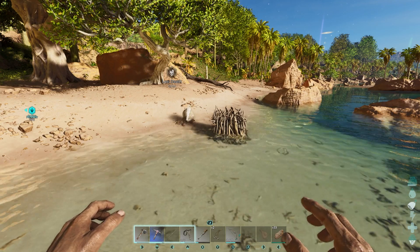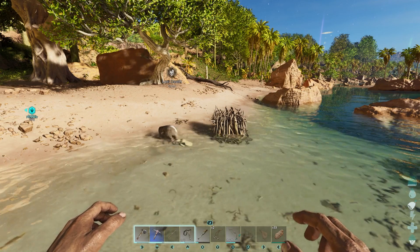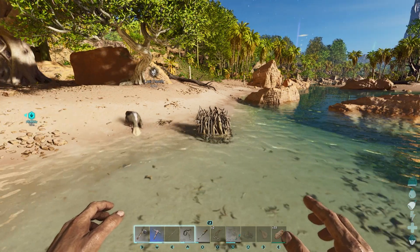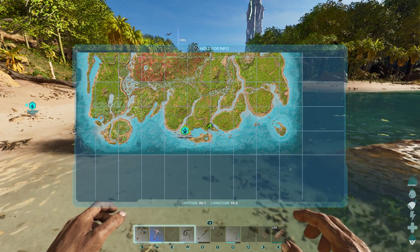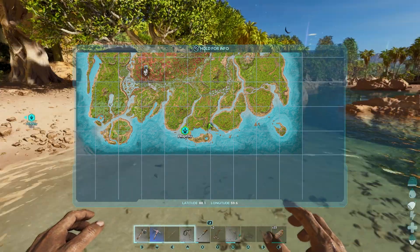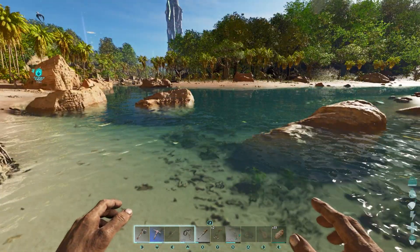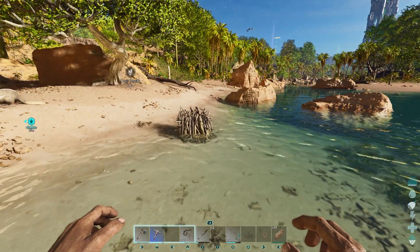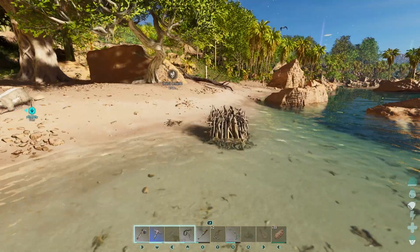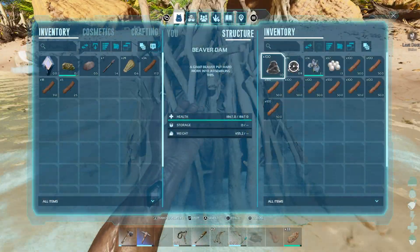Hello, welcome! Today I'm going to show you the beaver dam locations on The Island. The first one is at location 88.1, 59.6 in the south zone. They don't always spawn, so some locations might not have them at the time, but the locations I show you in this video are actual spawns. This is a good way to farm cementing paste or silica pearls.